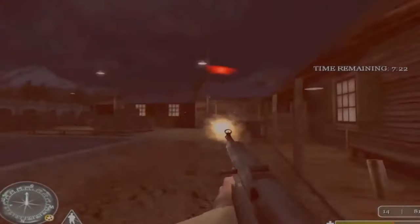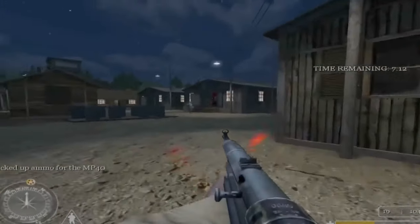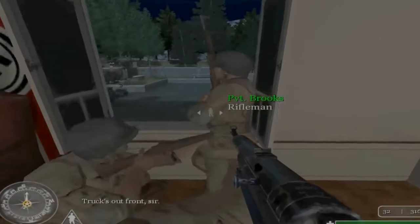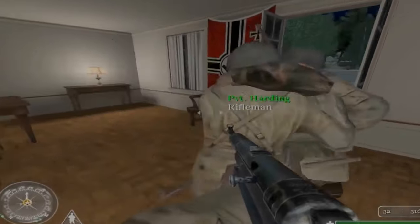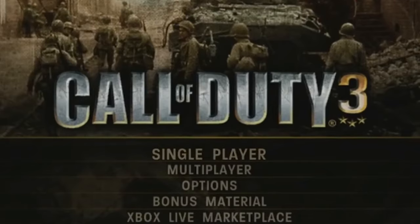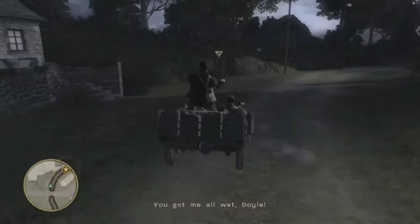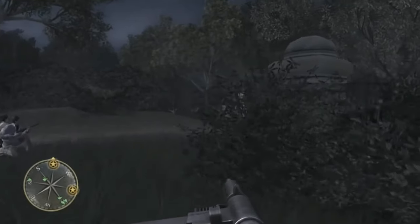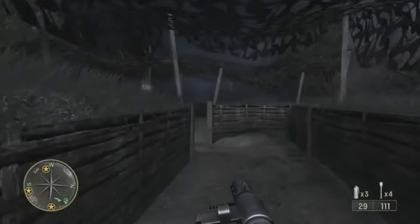Call of Duty 1 also has players play through the Second World War as three distinct individuals: US Private Martin, British Sergeant Jack Evans, and Soviet Corporal Alexei Ivanovich. Call of Duty 3 starts at the absolute last period of World War 2 and is based largely on the Battle of Normandy. Three campaigns, all on the Western Front, have players play as US Private John Nicholas, British Sergeant James Doyle, and Canadian Private Joseph Cole.